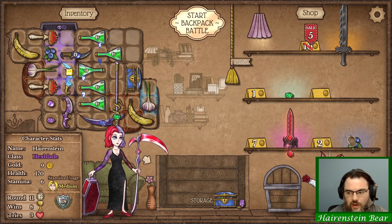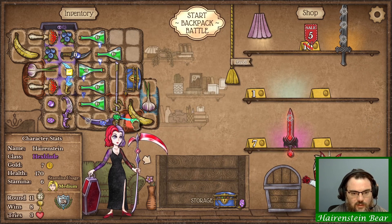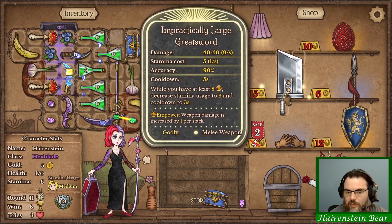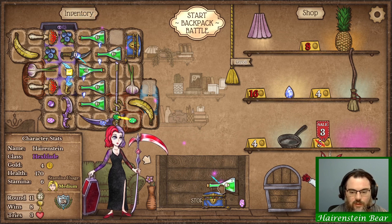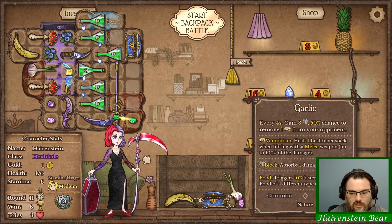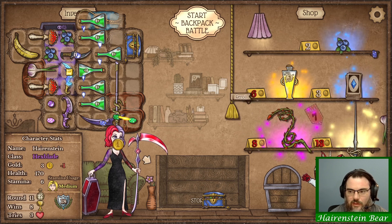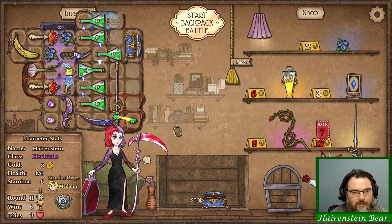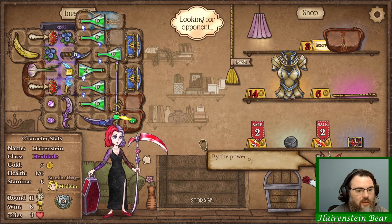Now we can do what we're trying to do because we can grab this blueberry and throw it there. And then I want to take this and put it there. Potion belt! Where are you? I think maybe it's time that these two went by. We keep trying to get that potion belt. I don't know if it's going to happen. Still no potion belt. Another fanny pack would be nice.